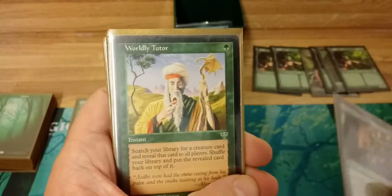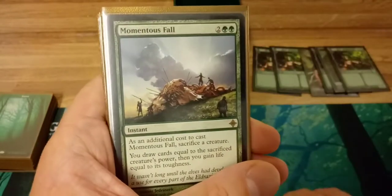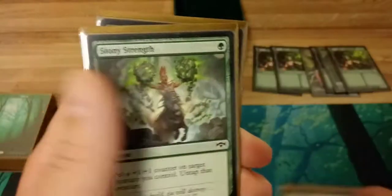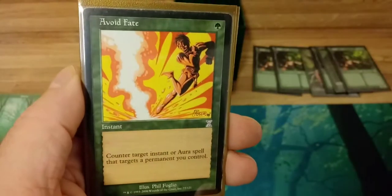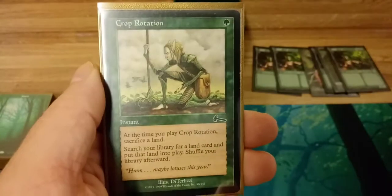For instants: Krosan Grip to destroy all artifacts and enchantments. Worldly Tutor to get creatures like your Cavern of Souls — wait, actually Worldly Tutor is for creatures. Vitalize to untap all your stuff. Momentous Fall is good in case of a board wipe — sacrifice a big creature to gain life and draw cards. Stony Strength to put a plus one plus one counter on a creature and untap it, used on Marwin. Avoid Fate to counter target instant or spell targeting a permanent you control, since Marwin instantly becomes a target when she's generating a hundred mana per turn.